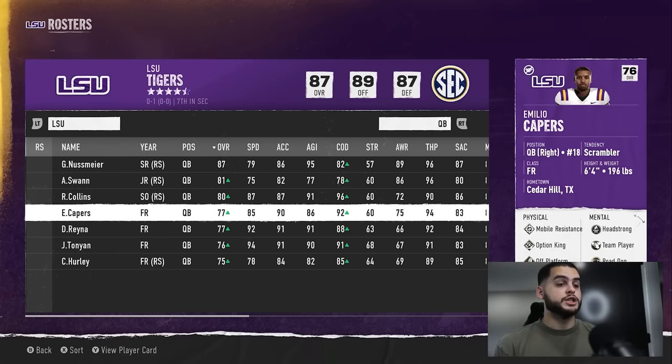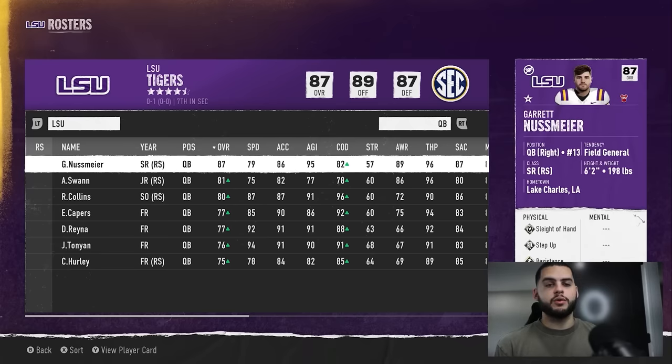One important thing to keep in mind is deal breakers. If you sign a five-star or four-star quarterback with a deal breaker around playing time, you need to consider that carefully. Even if a five-star freshman is a 79 overall and falls within that 10-overall gap, redshirting him may cause him to request a transfer right after the season because you broke his deal breaker.